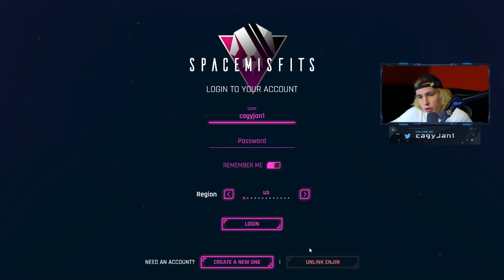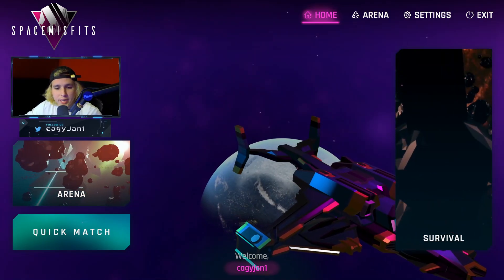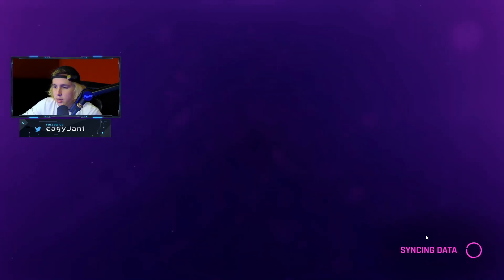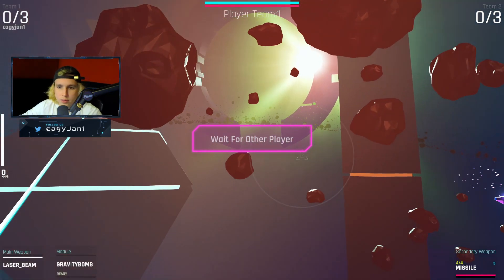If you don't have any assets, don't worry about it — you still can play this game. If you guys don't know about the Enjin wallet, you go to the app store and download Enjin. It's an Ethereum-based wallet where your assets are going to live. If you have any blueprints or tokenized chips or something like that, they're going to live there and the game is going to recognize them. As you can see right here, we logged in and you can see the arena mode.